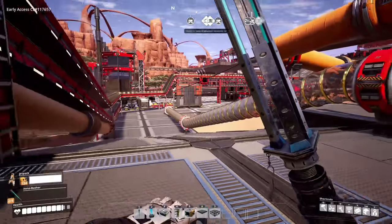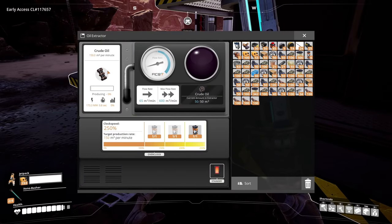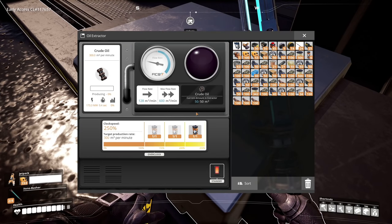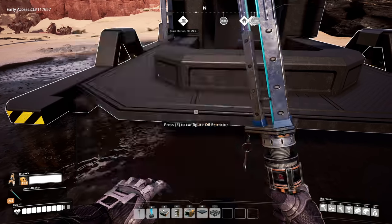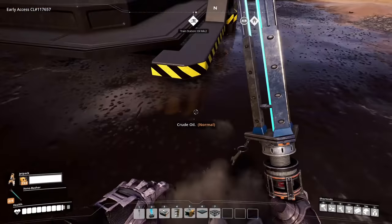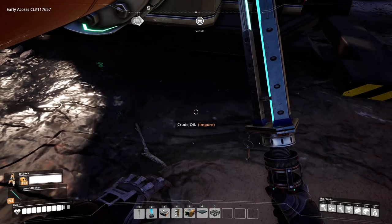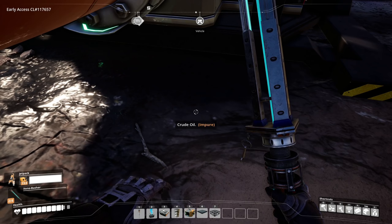I'm gonna go check my oil line and see what we have production-wise. They're producing 150 per minute, that one's 150, this one's 300. Let me write these down: 150 on one, 300 on this one, and this one's 120 — it's not even overclocked. Oh wait, is this one impure? It is. So another one we could overclock to 300. The impure one is maxed out at 150.